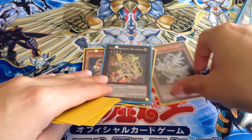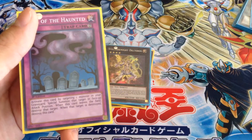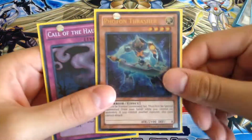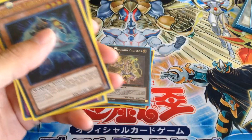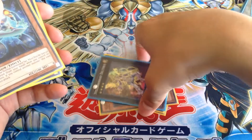Search out Altair. XYZ Summon into Delteros using those three monsters, detach Deneb. Then on your next turn, Normal Summon another Altair and bring back Deneb just like that. It's too easy to bring cards back.